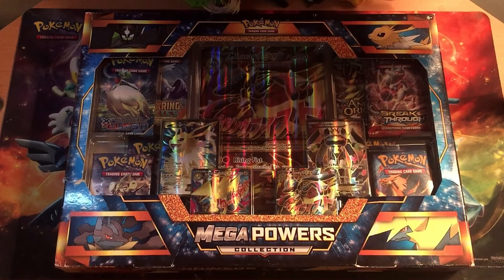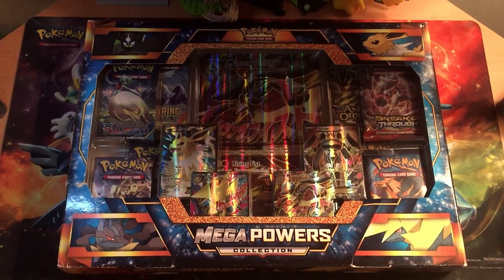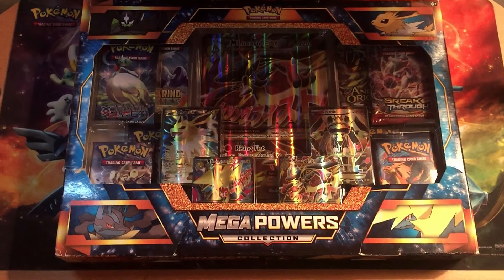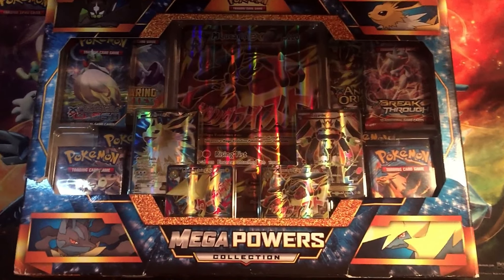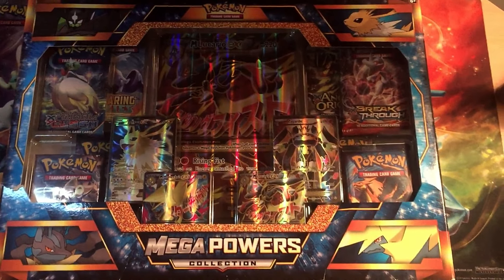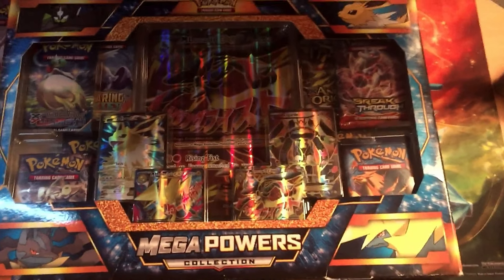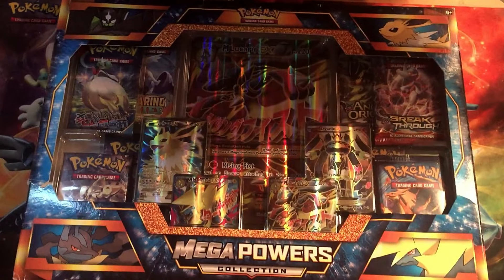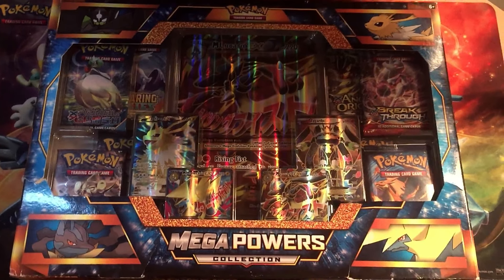What do you have there, YouTube? Brad and Tasha here, back with another video. Today we have a very exciting video for you guys. We're going to be opening the Mega Powers Collection Box. Inside this box is 8 X and Y booster packs, 4 very nice X and Y full art cards that I cannot wait to get out of that box. The Zygarde looks sick. Very, very nice. As well, we have that Jumbo Mega Lucario X card. Let's get into it.